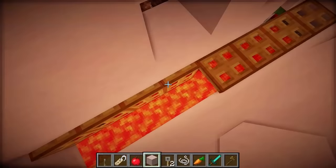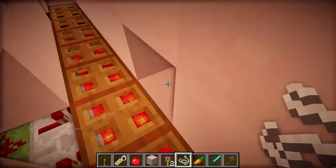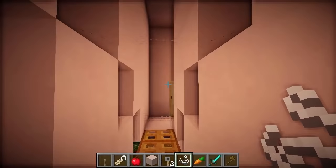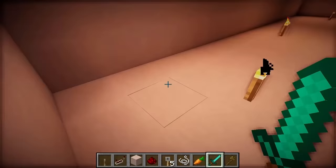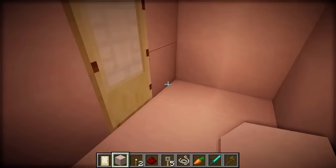This is part two of the lava parkour. I'm going to use trapdoors again, but this time I'll set them all to the up position so it looks super easy to cross. However, I'm going to hide trip wires in the walls that, when activated, will cause the entire bridge to collapse. I need to test it to make sure it's not impossible. I've actually figured out that you can cheat by walking along the very left side and not fall through the trapdoors — so maybe someone really smart would figure that out. But I doubt any of these guys will get through it.